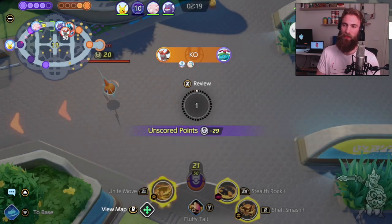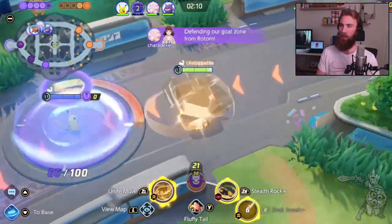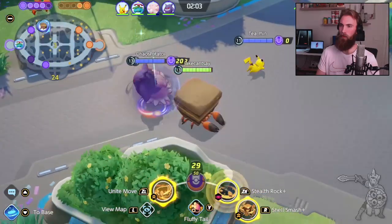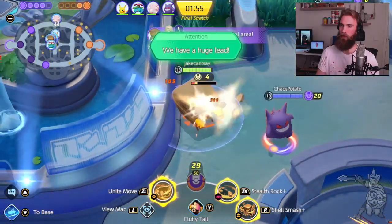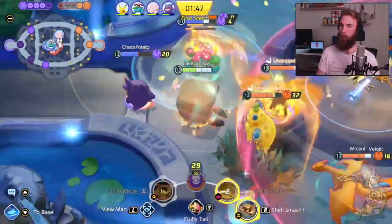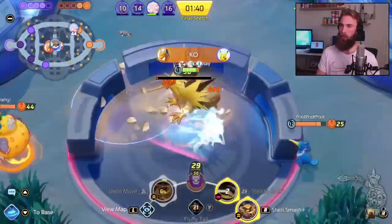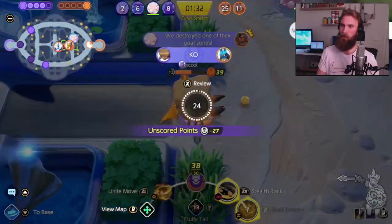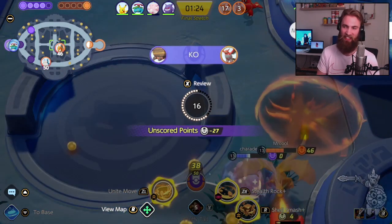But now with the Crustle domination comes a really, really long death timer. Crustle's broken — look, I already have my Unite move back. I just used it. I have it back because I killed Zapdos. What the fuck?